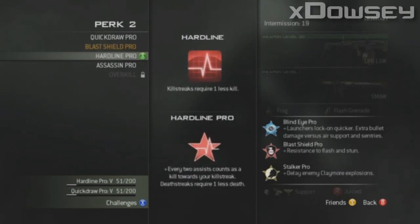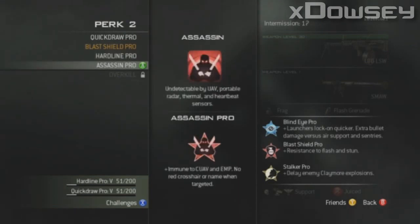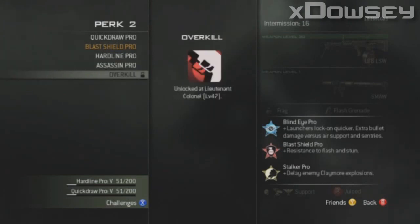After that, you get Hardline. Hardline means that you require one less kill for your killstreaks. Hardline Pro makes it so that every two assists you get counts as one kill towards your killstreak, and deathstreaks require one less death. Moving on to Assassin: Assassin makes you undetectable to UAV, portable radars, thermal, and heartbeat sensors. The pro variant makes you immune to counter UAVs and EMPs, and you don't show up with a red crosshair when your name is targeted. Lastly is Overkill. Overkill allows you to carry two primary weapons instead of just a primary and a secondary, and the pro variant makes it so that your secondary weapon can have two attachments.